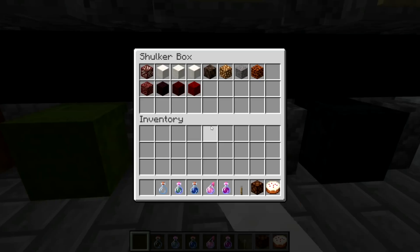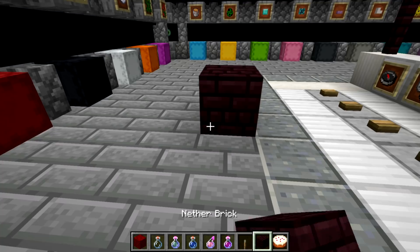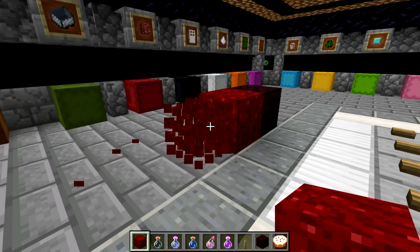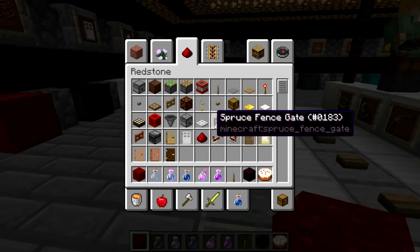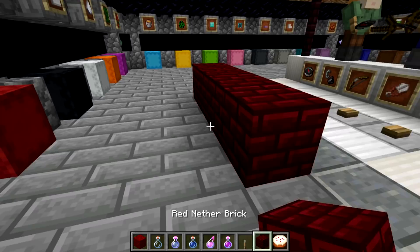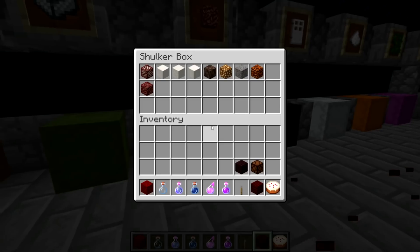Next we have nether textures — I like all of these. If I put down nether brick, that's what it looks like. We've got the nether wart block, which I'm not sure has actually changed — it looks very similar. But the nether brick is an improvement, as is the red nether brick. This is quite a significant improvement in my opinion — makes the brick texture pop a little bit more.